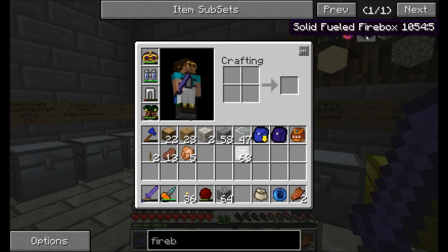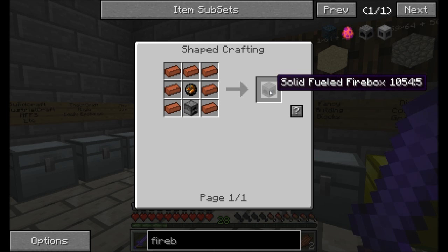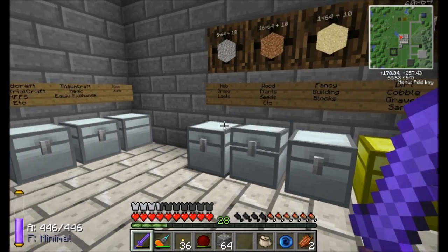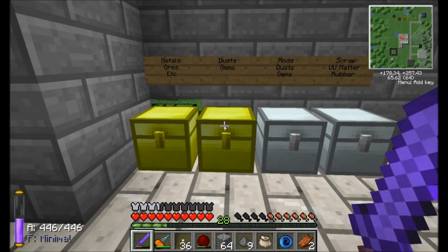I'm making the maximum size boiler, and I'll explain why in just a moment. I'm going to need nine solid fuel fireboxes, so I'd better get myself a bunch of bricks and fire charges. Let me check how many blaze rods I have — I think we'll get some more. I'll grab a few pieces of coal too.